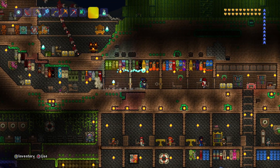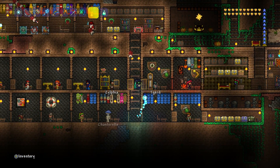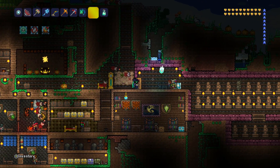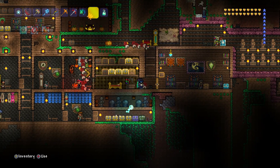I notice the Destroyer is a very good way to get a lot of hearts. So what I'm thinking is, when I fight the Ocram, I might fight the Destroyer at the same time. That way, the Optic Staff can work on killing both things. So let's go grab some spawners, and I'll be right back.